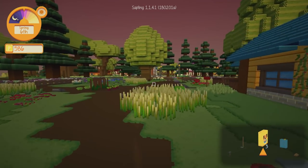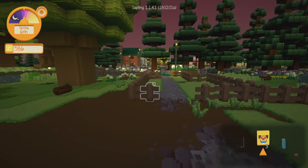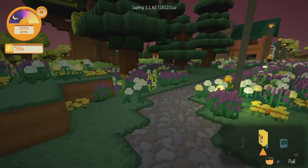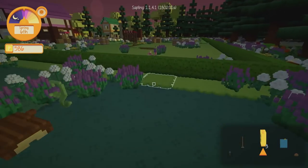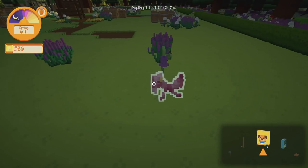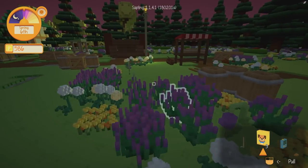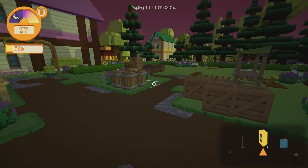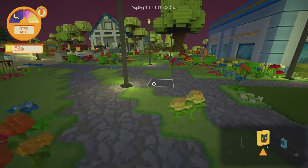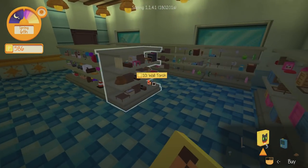For some reason it's getting nearly nighttime — I must have not slept in the last episode. So what I'm going to do before I sleep, I'm actually going to go over to the supermarket today and purchase something called the bug net. This will allow me to catch bugs — for example this little thing here, which is like a spider or scorpion or grasshopper. We can catch bugs and sell them for quite a lot of money.